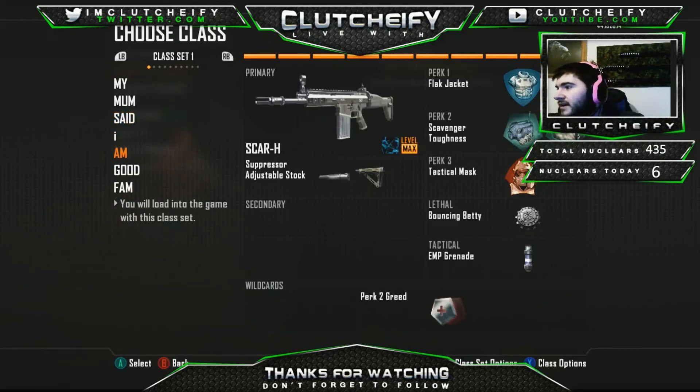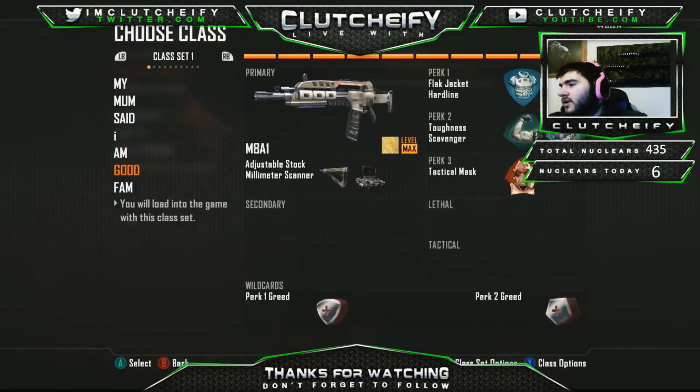Next is the M8 — this is a little bit different. I've got an MMS sight with a stock on an M8, with toughness, flat jacket, hardline, scavenger, and tactical mask. It's a pretty perk-heavy class but it's actually a really good setup — I've nuked with it a few times on stream.